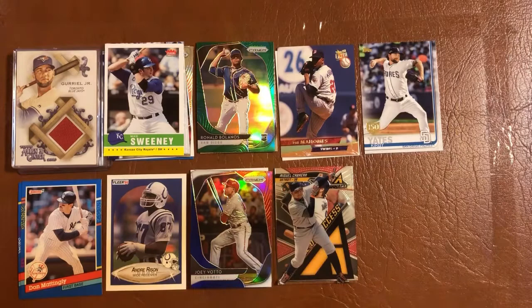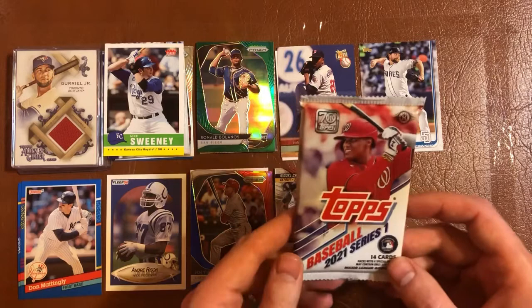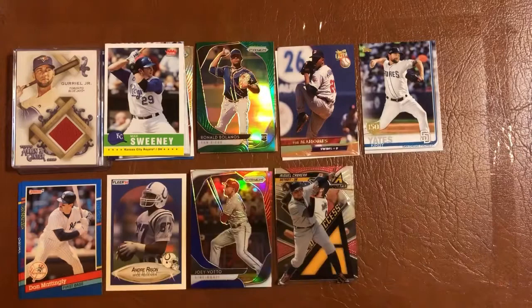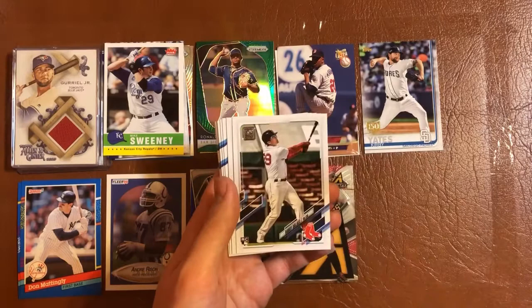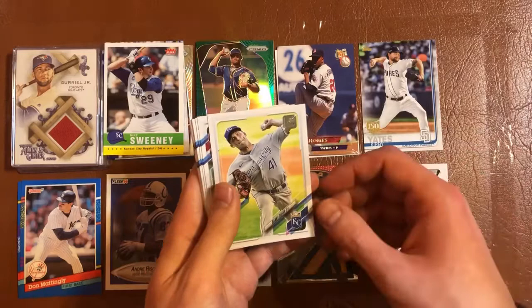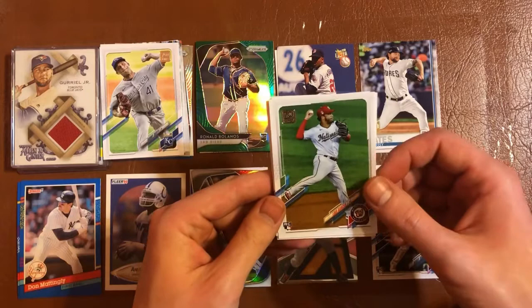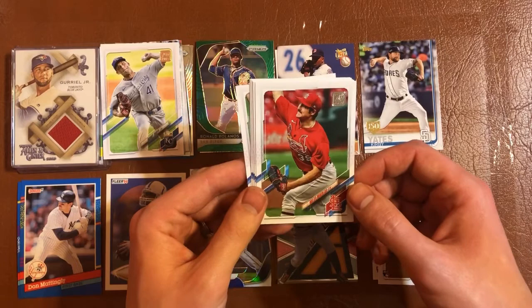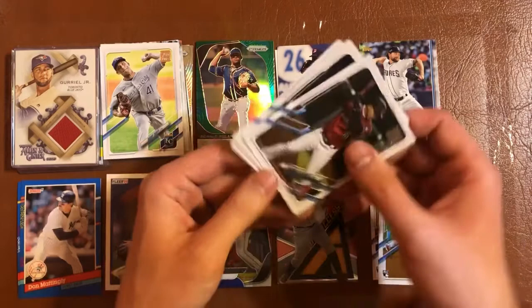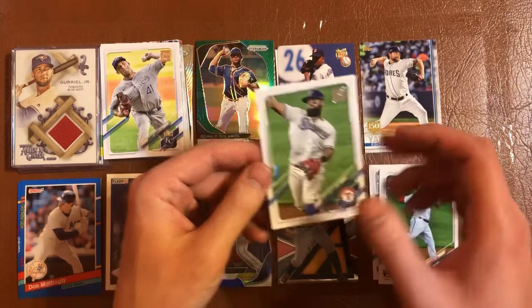Two packs left. Hobby pack of 2021 Topps Series One. We have a Starling Marte, a Playoff Bound insert of the Astros, Brandon Workman, Bobby Dalbec rookie card, Danny Duffy for the PC. Luis Garcia rookie, Carter Kieboom, Evan Longoria, Miles Mikolas, Austin Meadows, Eduardo Escobar, Mookie Betts, Seth Lugo, and Rougned Odor.